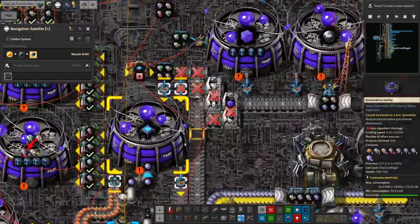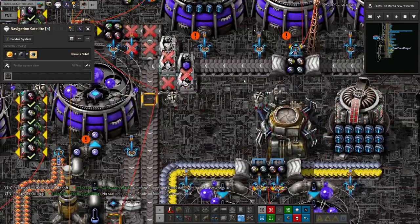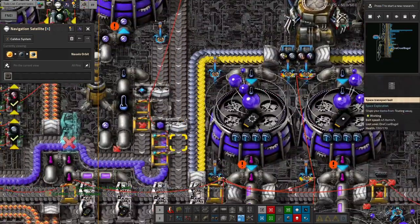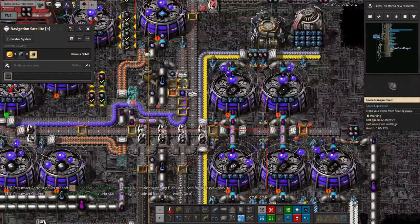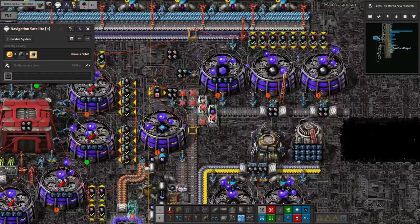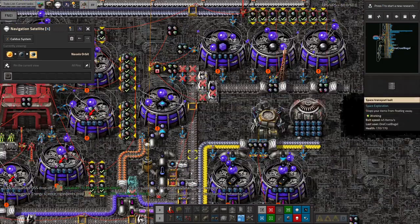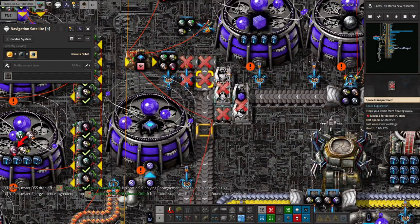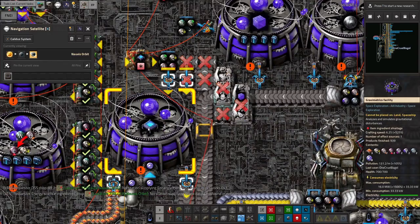I realised last time and made corrections, but I haven't actually implemented them yet. Previously the Naquium Tesseracts were coming out and backing up all the way along here, jamming this belt up. I fixed it by reading off the belt, passing the signal up, and telling it to stop loading if there are Naquium Tesseracts present. The problem was that meant we stopped making them, so they stopped being passed through to the machine making the Naquium Processor — so we have no supply of Naquium Processors at the moment.